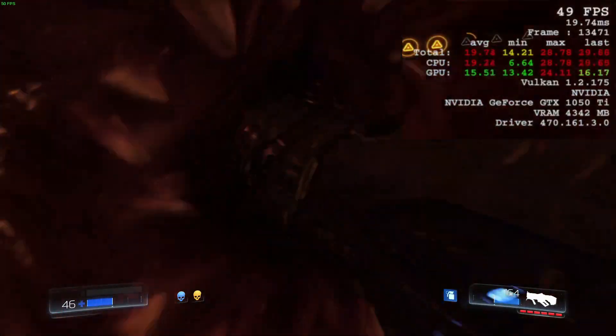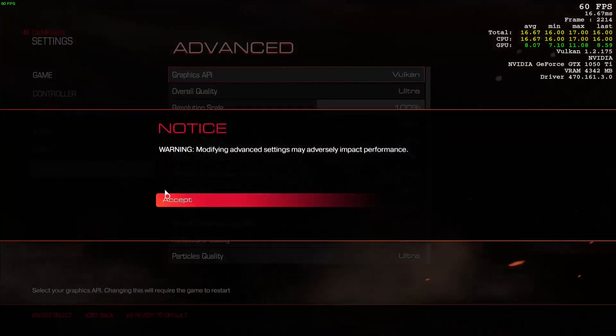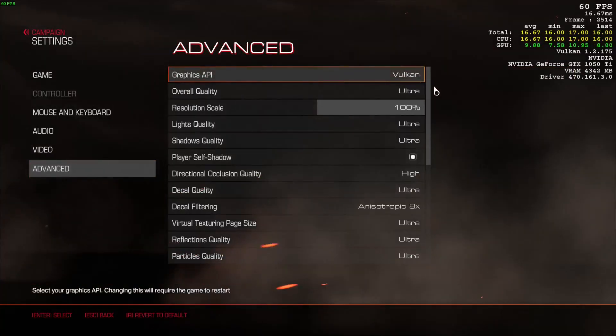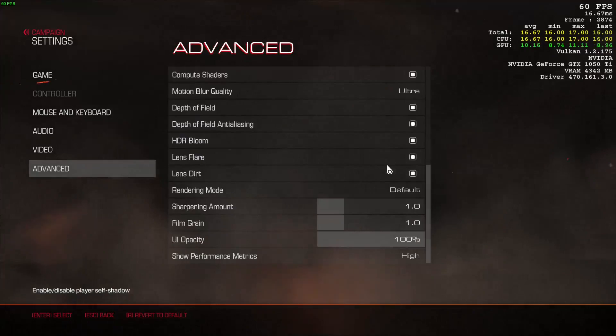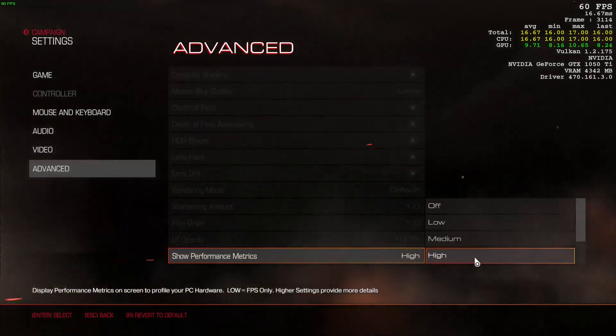To enable Vulkan shaders, go to the Game Settings, click on Advanced, accept the warning, and at the top you'll see a drop-down called Graphics API. Click on the drop-down and select Vulkan. After selecting the Vulkan option, you may need to restart the game to have the settings fully take effect. No other setup is required.